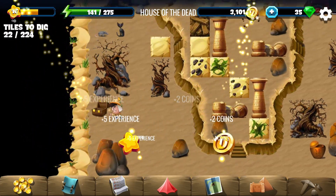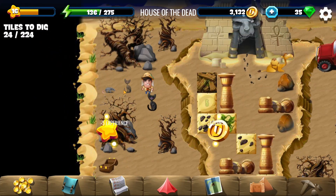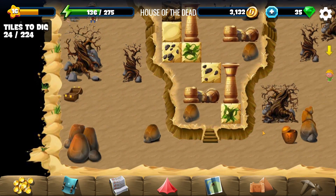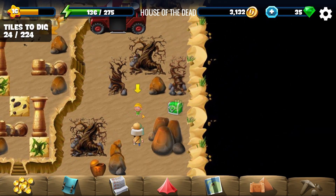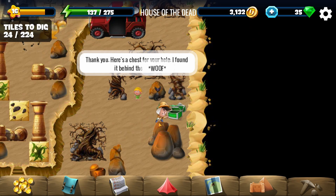Let's open that chest — looks like there's a kitty with a mouse, of course. Let's go back and return the kitty. The NPC thanks us and gives a chest they found behind the temple.